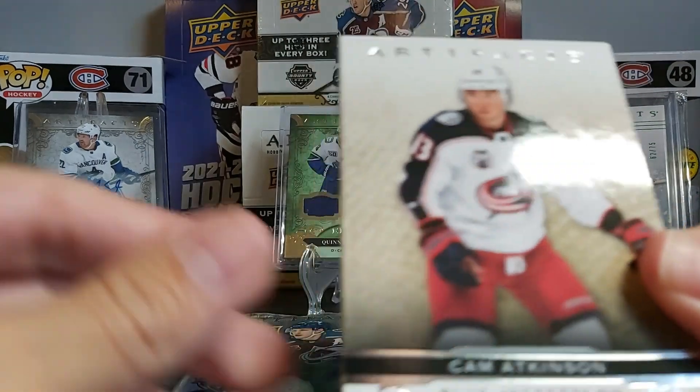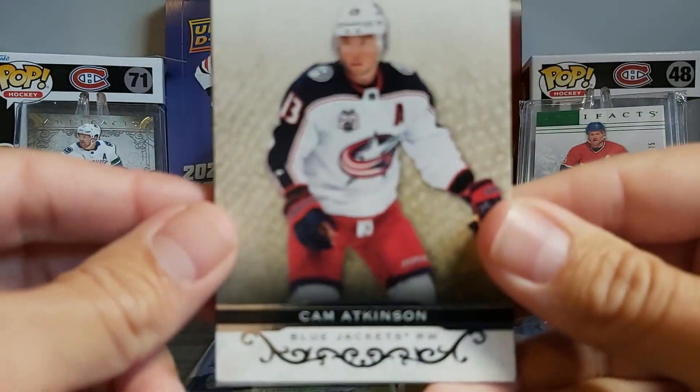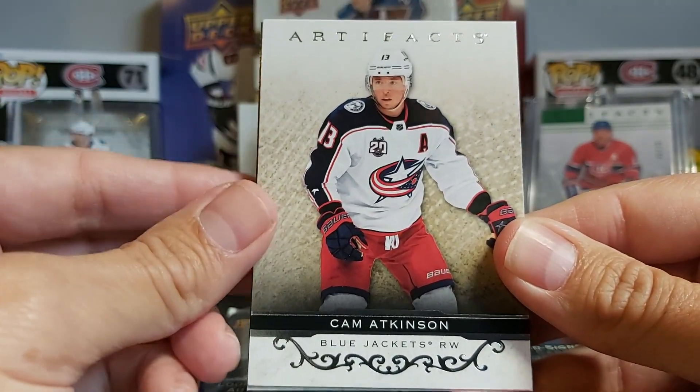Clear-cut inserts this year include Caufield, Zegris, and Byfield. Also, there are a lot of redemption cards, as you may know if you're familiar with Artifacts. So let's get started!